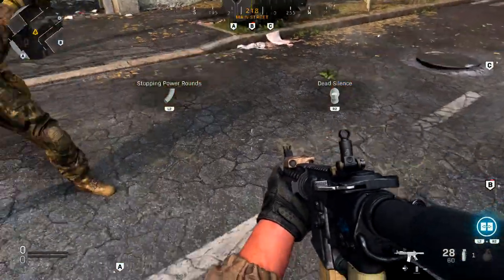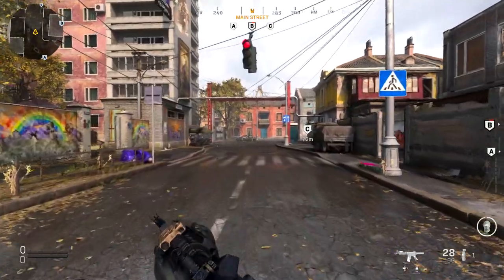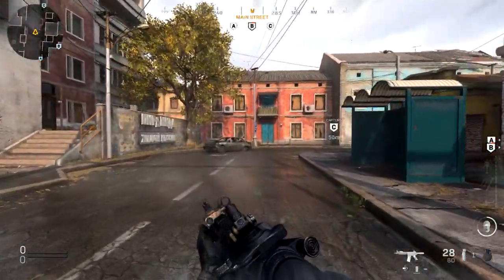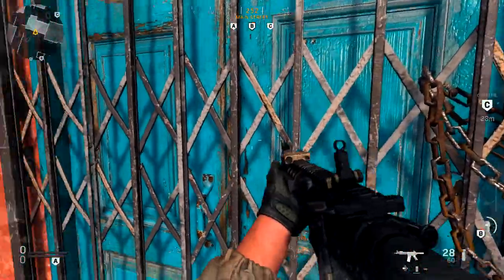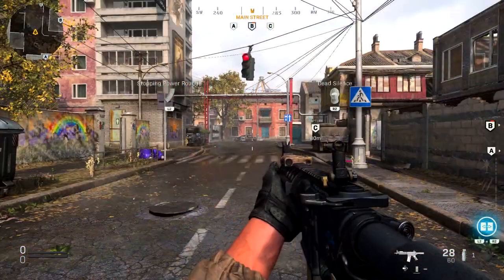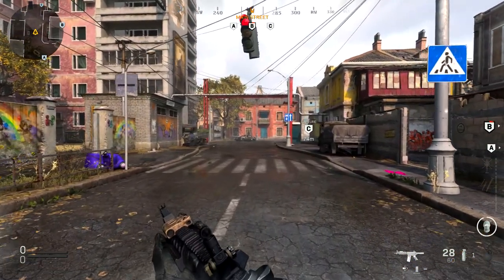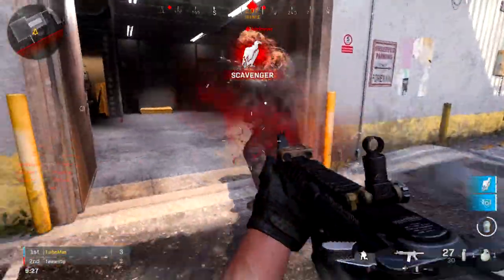I had to get to the bottom of this — I love testing things out just to make sure I'm not going crazy. So we did a race: I equipped dead silence and lo and behold I was actually a lot faster than my buddy who helped me out. That is confirmed — dead silence does make you faster when equipped. Also, if you notice, my field of vision increases, so this is definitely going to give us an advantage because we can see a lot more than our opposition.